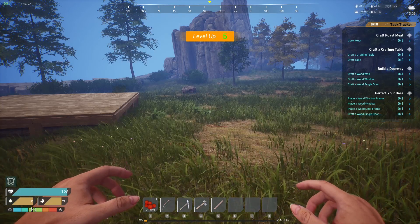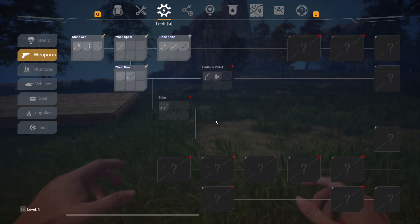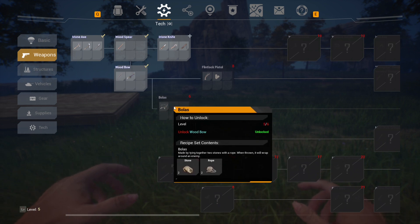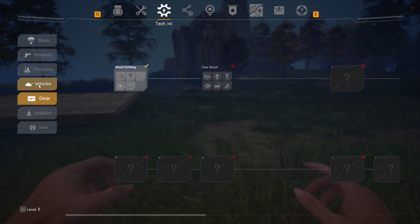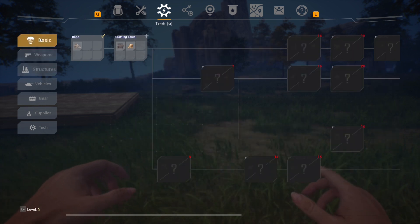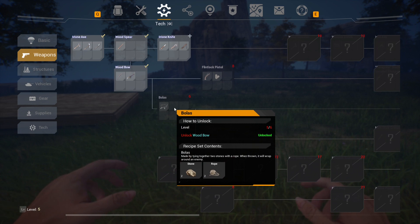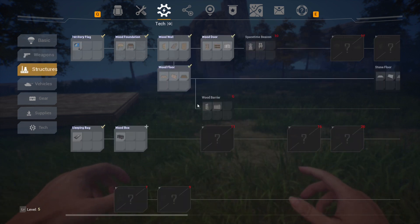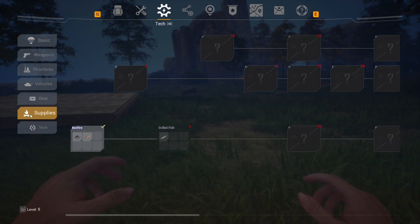Level five — what do we have for level five tech? A flint pistol, a bola. Unlock that — vehicles, not even close yet. Structures, space time beacon, weapons and basics — this is all higher level stuff. Can't unlock that yet. Vehicles, no. Gear — can unlock supplies. I did this fish tech — nothing, so now I just gotta finish these things.